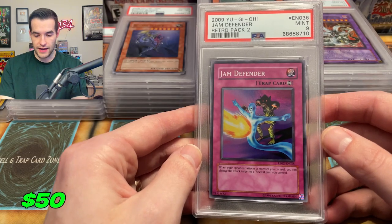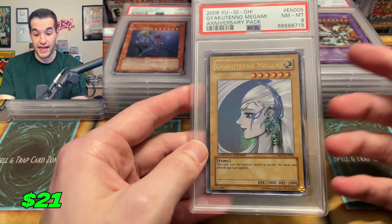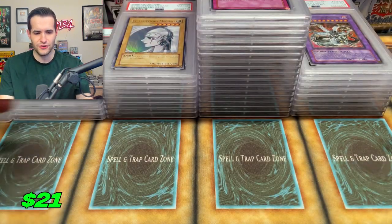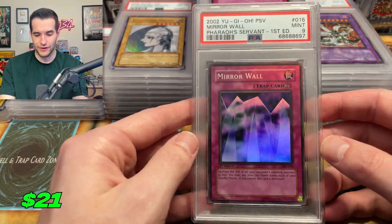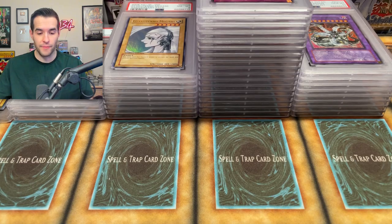Jam Defender from Retro Pack Two — that would have been sick. We have an eight. So almost all of these are getting eights. These are all mixed up — I feel like they're not in order. A Mirror Wall nine. I'm frazzled, but actually that was a better box. All right, box three — so far it's been okay. We've had some good grades and bad grades.